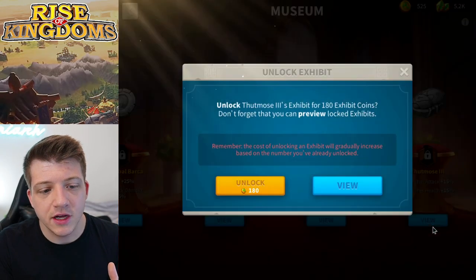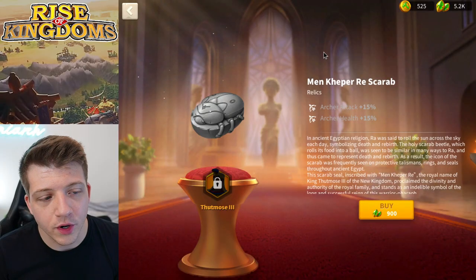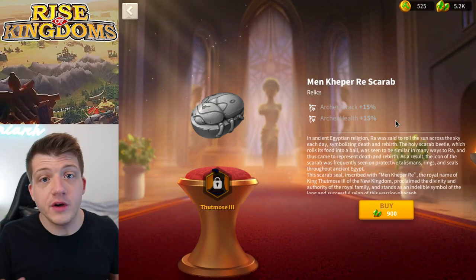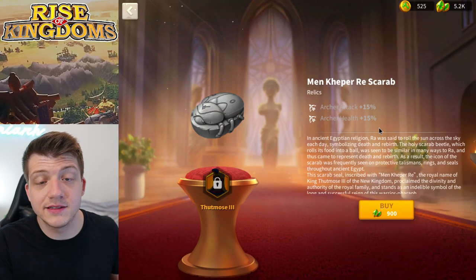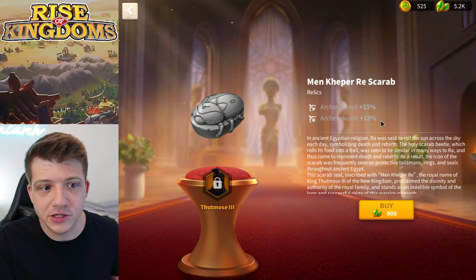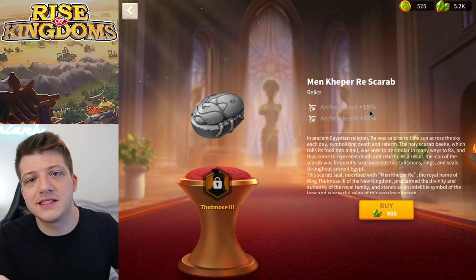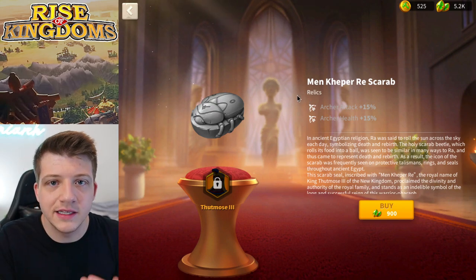Thutmose does now have a relic — we're going to call it the Scarab — and it's probably gold if you unlock it. It's a very solid relic: 30% more stats, which is a plain and simple way to make him better, plus 15% archer health. Health is a very good stat for any troop type, especially archers. Perhaps archer defense and archer health together would have been even nicer, but the attack helps deal more damage while the health gives better trades.